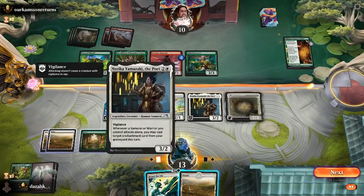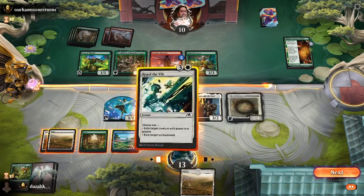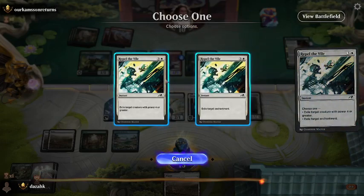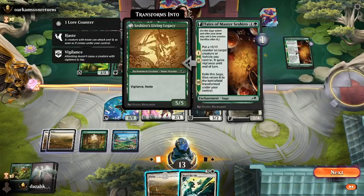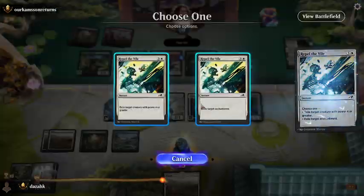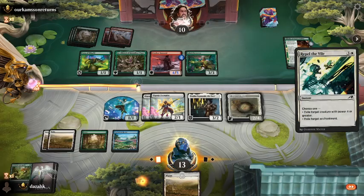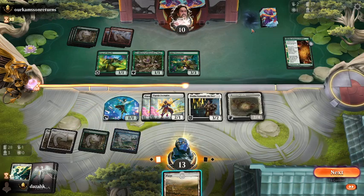I've got six mana available, so I can just Repel the Vile on his big threat right now. We'll worry about that later — we'll try and get a good attack through. Let's mute you. Let's play. Let's attack — this should be a 4/3, right?